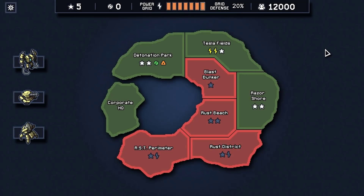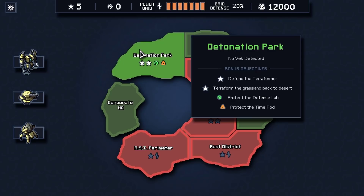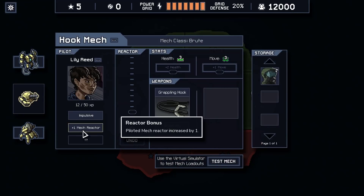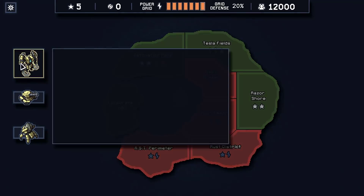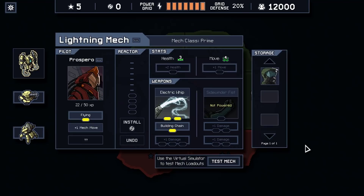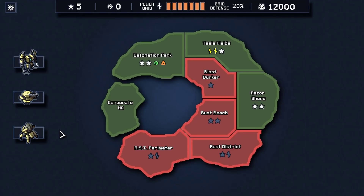Hello everyone, Vanguard of Valor here and welcome back to another episode of Into the Breach. We're back with the Blitzkrieg as we make our way through our second island, and so far it has gone pretty darn well. Detonation Park gave us a good start with a ton of additional power. We got a level up on Lily, giving us an additional mech reactor, an extra power cell from the park, and another from the Time Pod, which helped us get back on track. We got Prospero, our new flying pilot on the lightning mech, although we may manipulate our pilots around a little bit later on.